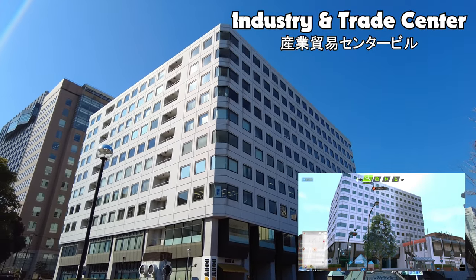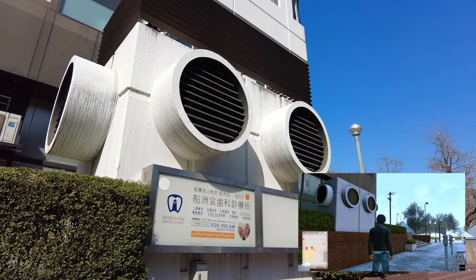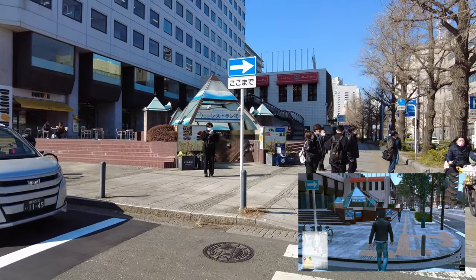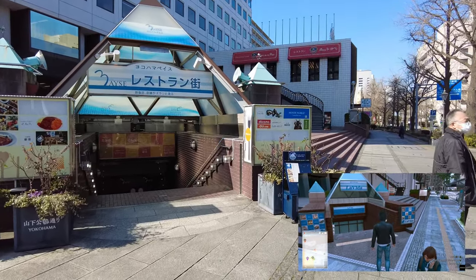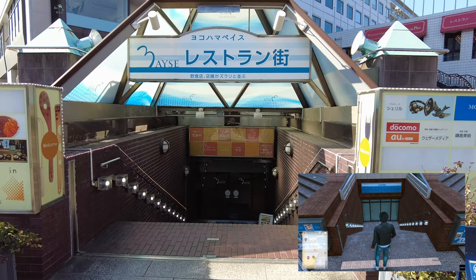Right next to it, spaced about the same way as in-game, is the Industry and Trade Hall — unnamed in-game, this is where Paradise VR would be located. I like that they represented the air vents on the side and back of the building — just one of those neat little touches. Most of this area isn't really used in-game but it's nice how well-represented it is compared to the real-life location, including the signage, color scheme, and lighting.